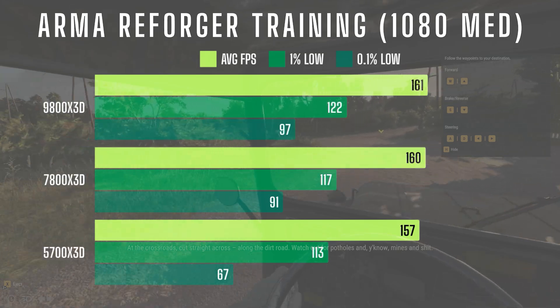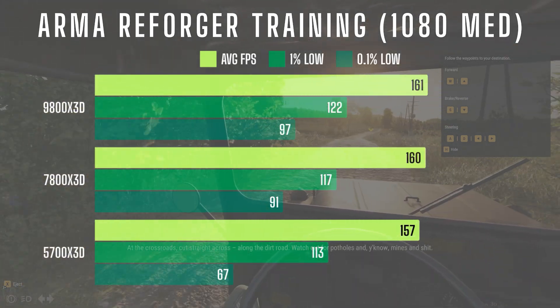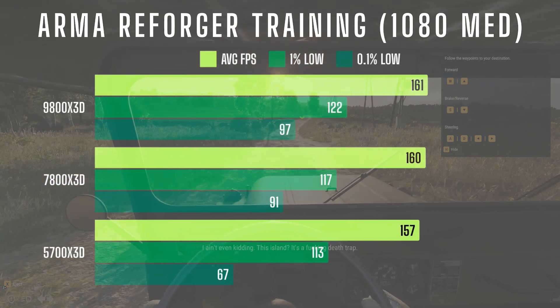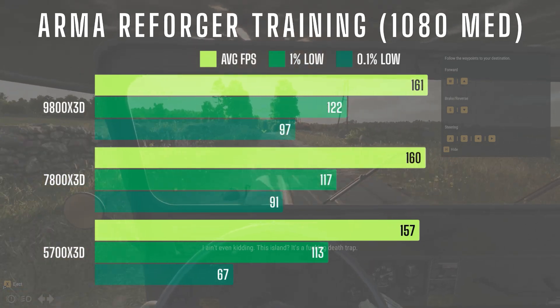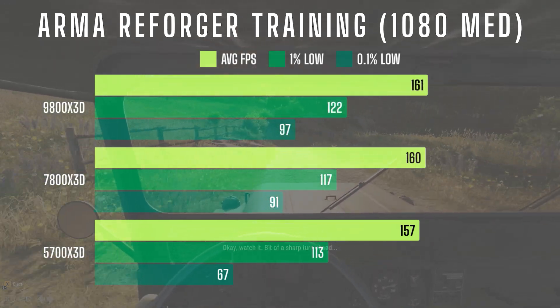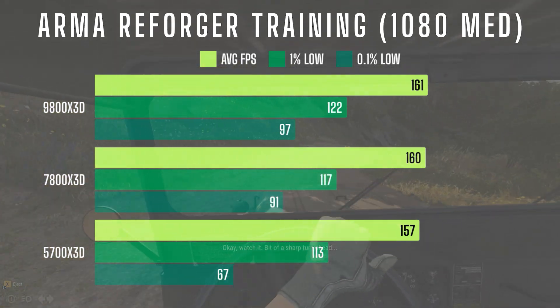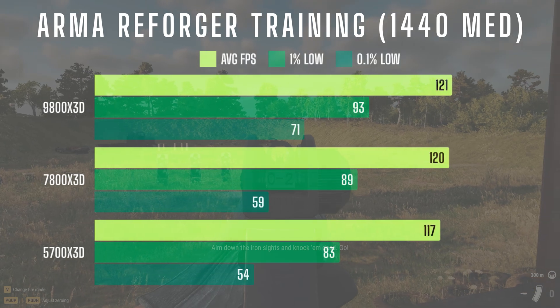In training mode at 1080, the average FPS was nearly identical across all three CPUs. The 1% lows showed only single digit differences, indicating similar performance. However, the most noticeable gap was in the 0.1% lows, with the 5700X3D trailing significantly at 67 FPS versus 91 on the 7800X3D and 97 on the 9800X3D.